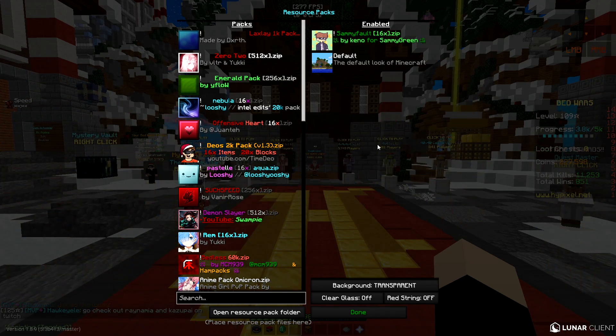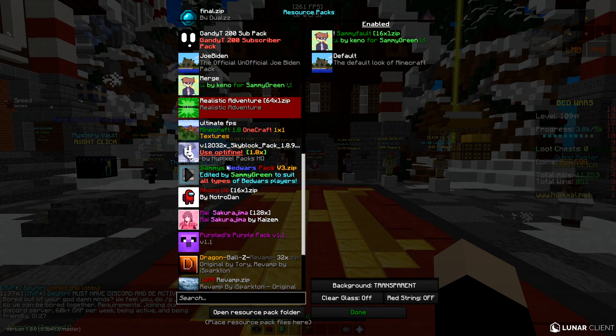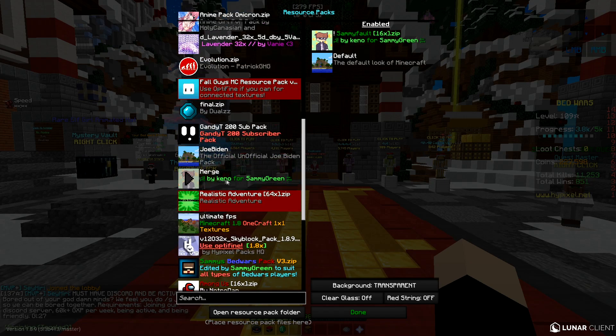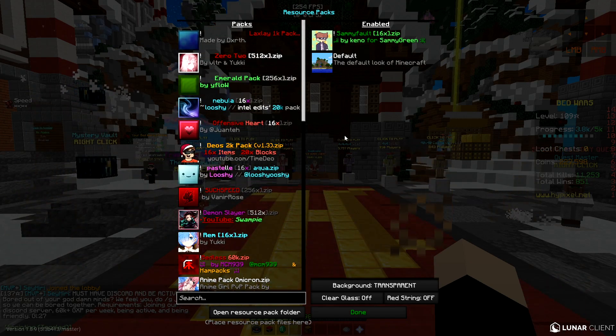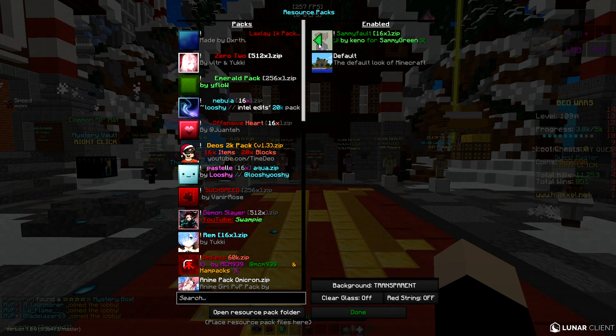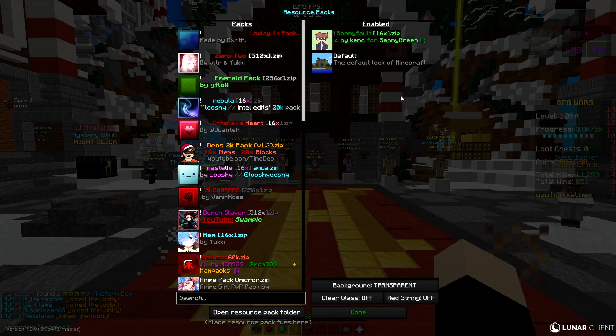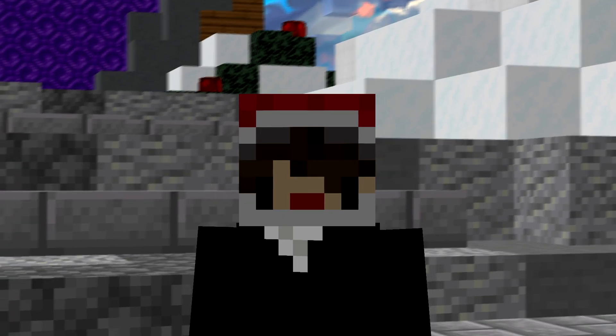Lastly, and probably most importantly, your texture pack. You want a 16x texture pack if you're going for frames. Don't use 256x anime sky packs — those will only decrease your frames. You want it to look nice but also have high frames. I like Sammy Fall and Nebula; those are my favorite 16x packs and I use them all the time.